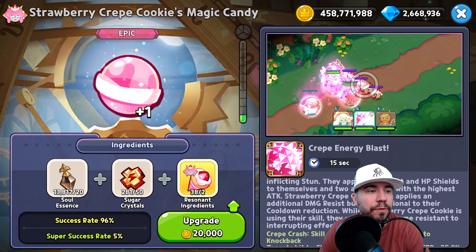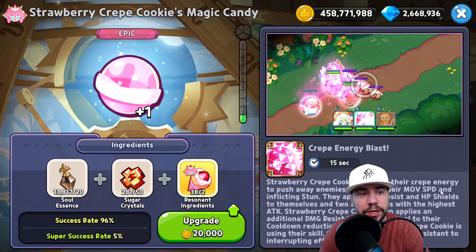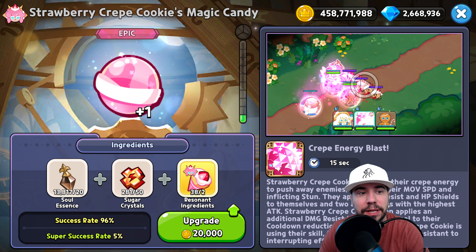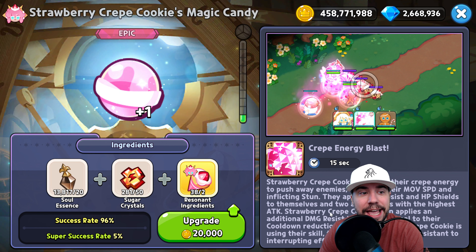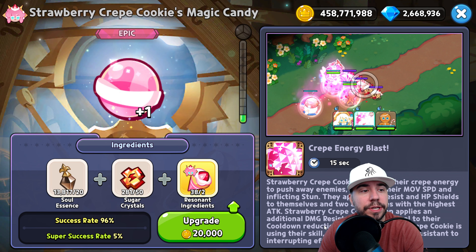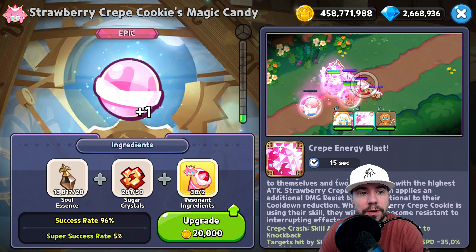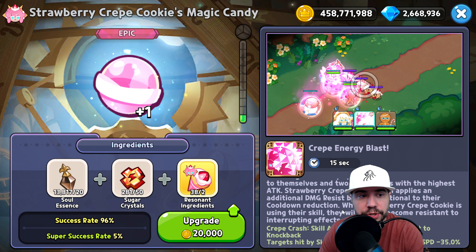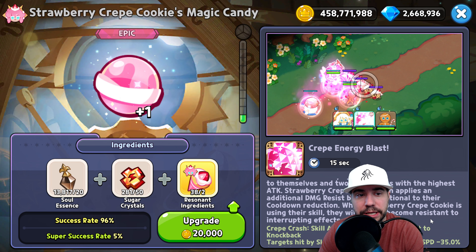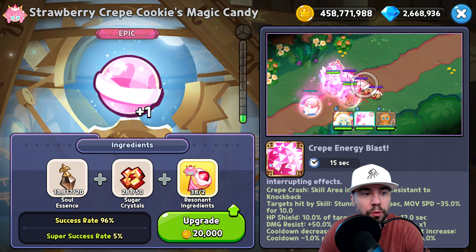With the magic candy, Strawberry Crepe Cookie releases their crepe energy to push enemies away, reducing their move speed and inflicting stun. They apply damage resist and an HP shield to themselves and to ally cookies with the highest attack — so it's giving survivability to your attack cookies as well.